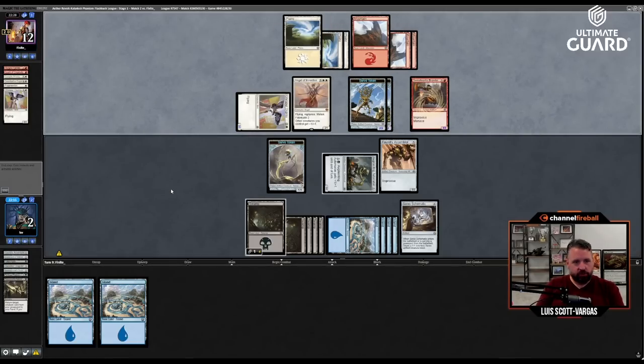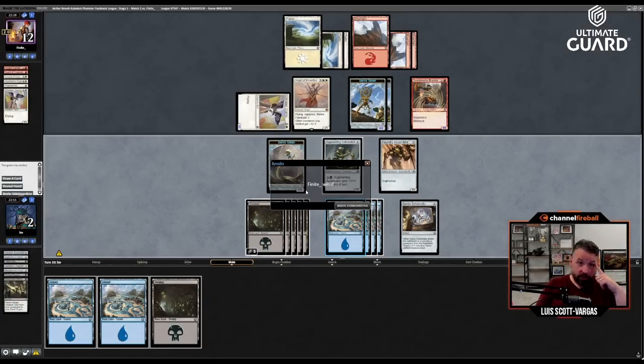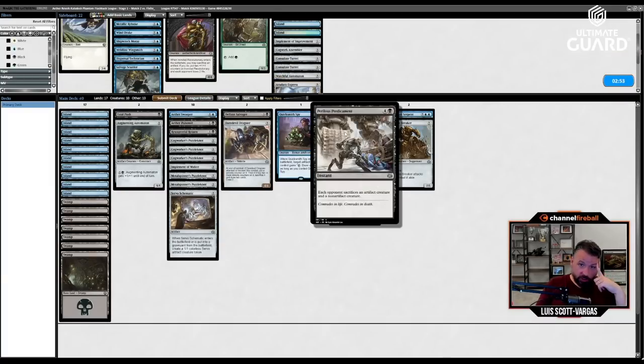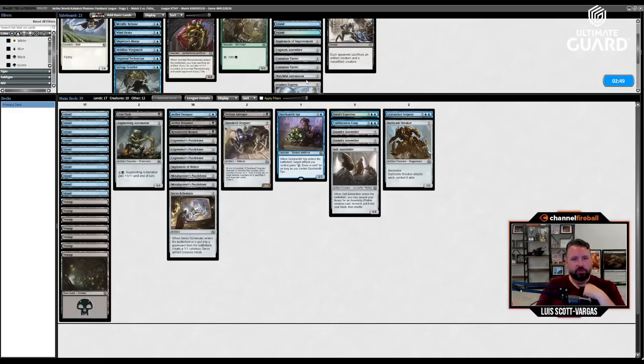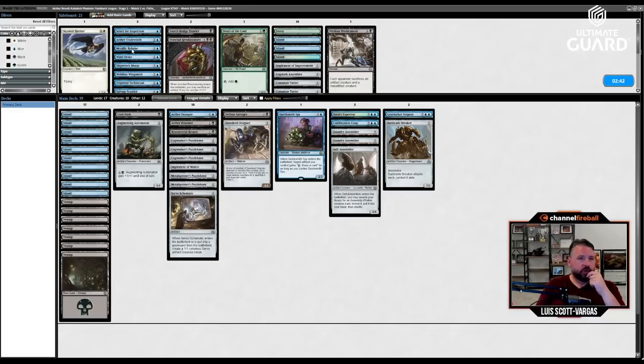Improvise menace — sure. Oh, that was unfortunate. Perilous Predicament looks kind of bad — they don't really have very many artifacts so I don't really want to play that. Scry one. Implement. Shipwreck Moray. I might put in Metallic Rebuke — their deck looked a little slow with a bunch of decent five-mana plays, so I think that works out well for me.